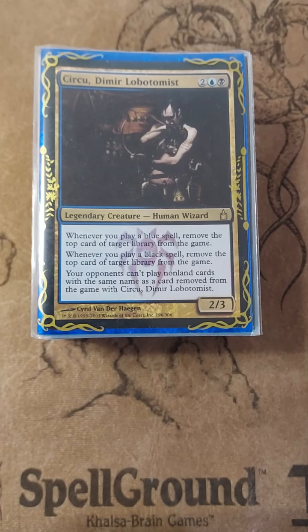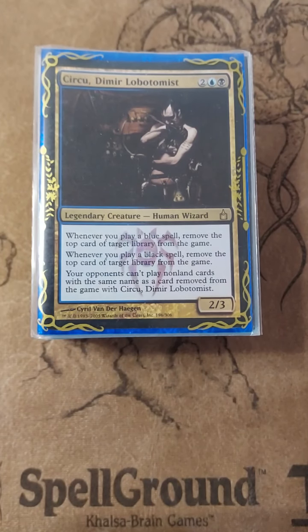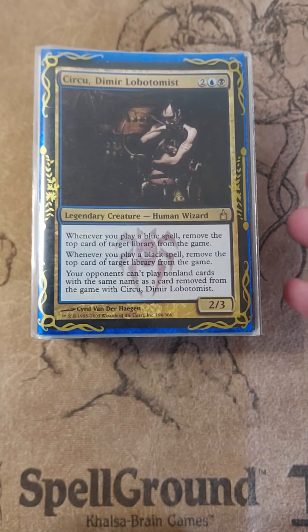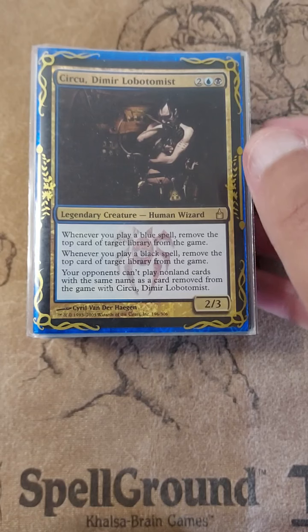What makes Circu interesting — what made him interesting in the days before Thassa's Oracle — is that he is a lantern control deck.